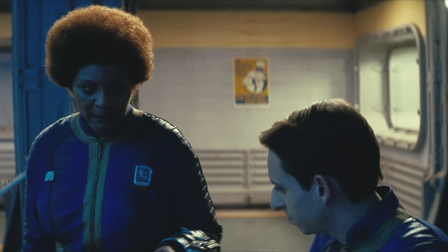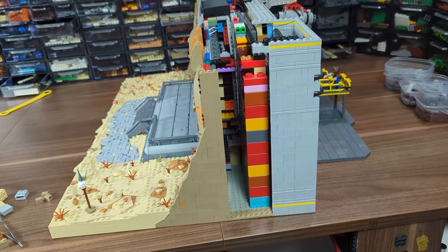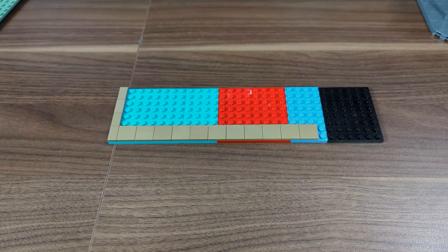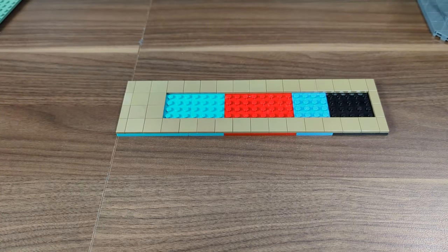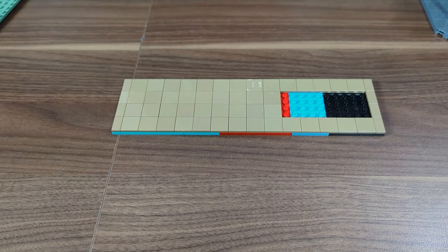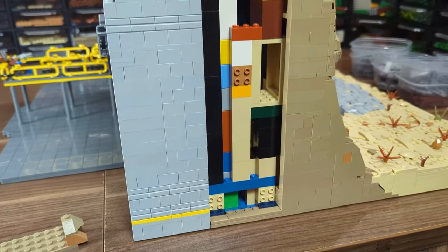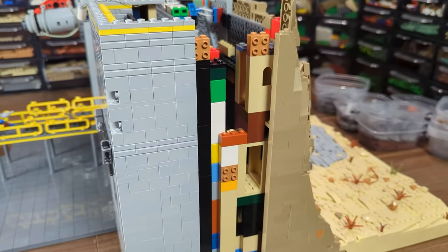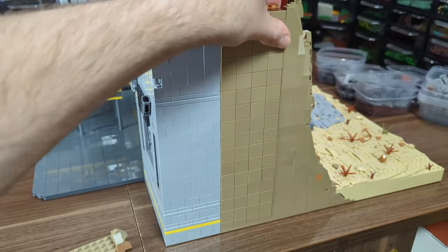Now let's get back to building. First, let's cover these ugly holes on the sides — since I don't have enough bricks to fill the gaps, I decided to make covers using tiles and attach them with SNOT bricks. In the meantime I also made a SNOT contraption inside, not only to allow attachment of the side covers but also to reinforce the entire structure from the inside. Now we can combine them all, finishing the sides.